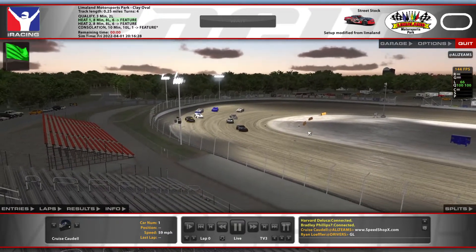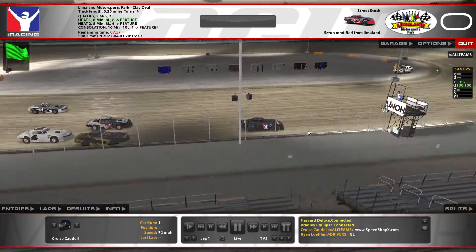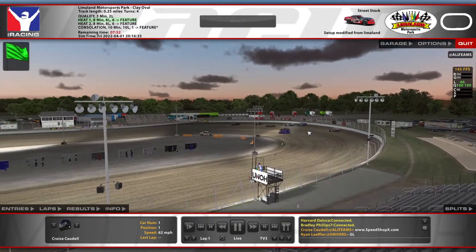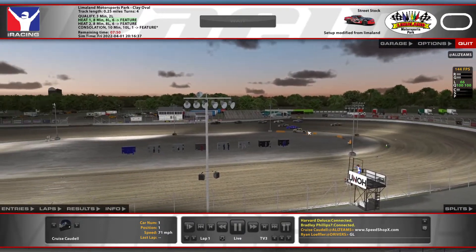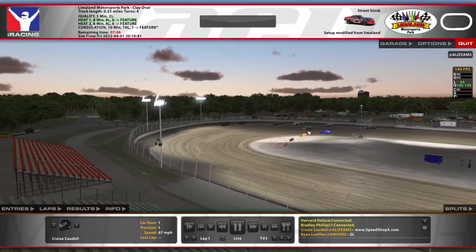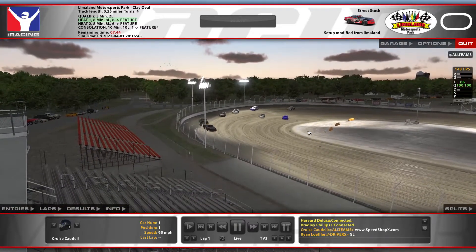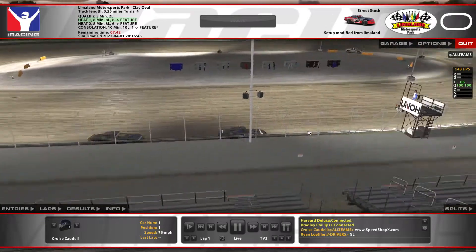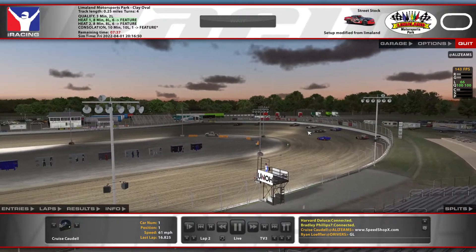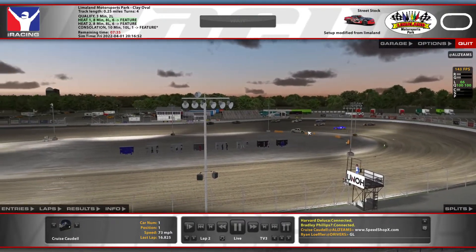1 is off and rolling. 9 does not get a very good start on the outside, 5 is able to pull even, but 9 on the high line pulls away. Single file 1st through 3rd on the high side. 4 is still running the high side, 11 looks like he's going low, and the 12 is looking even lower — they were almost 3-wide at one point. 1 and 9 are breaking away, with a big gap back to the 5.